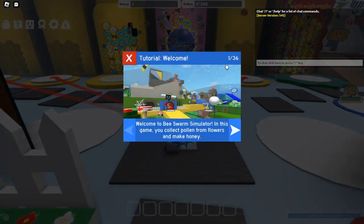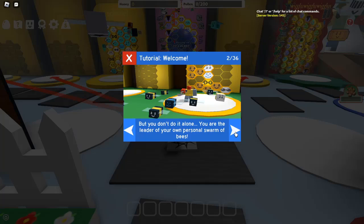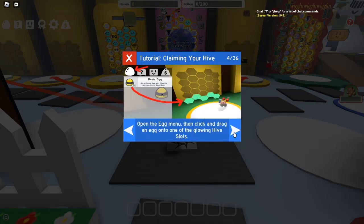In the vibrant world of Bee Swarm Simulator, players are constantly on the lookout for ways to enhance their gameplay experience, particularly through the use of promo codes. These codes can unlock exclusive rewards, boost your honey production, and elevate your overall gaming experience.